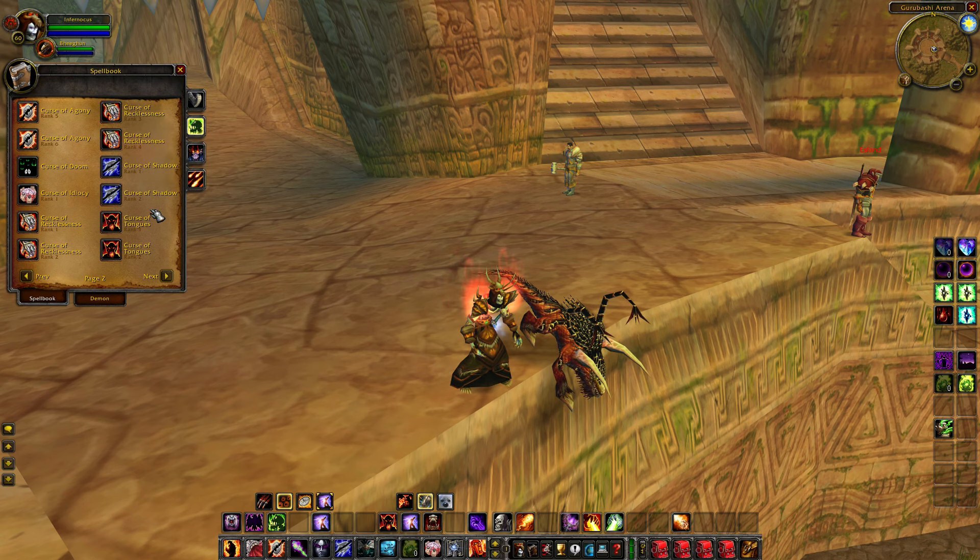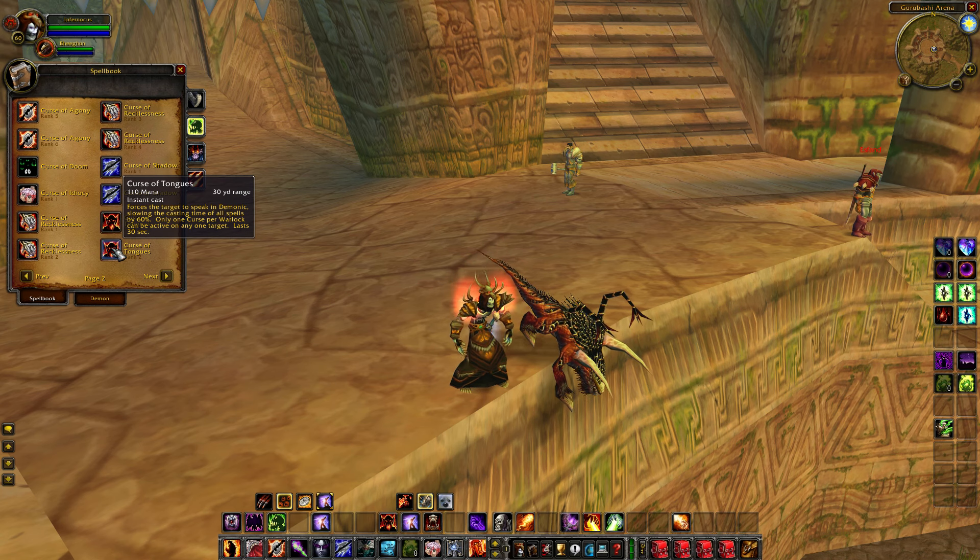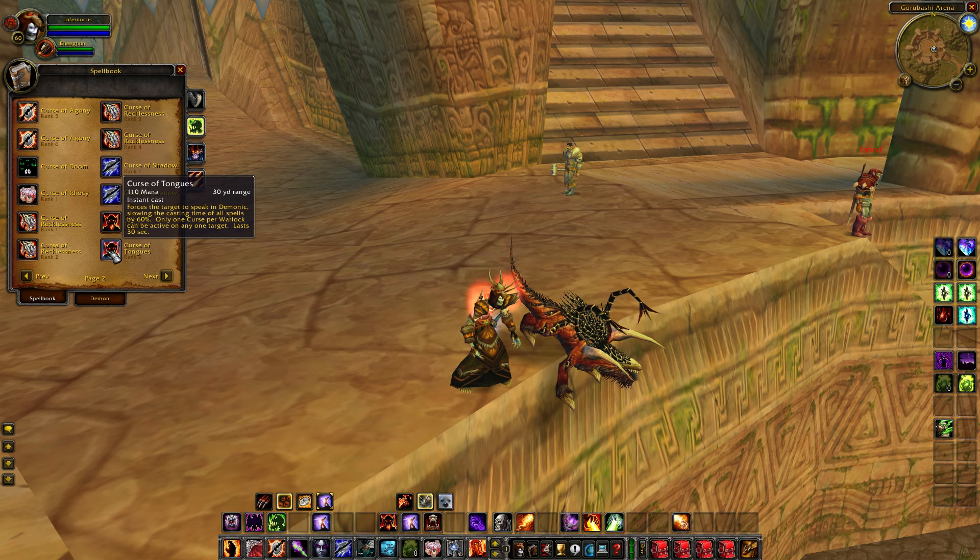For fighting casters, Curse of Tongues is absolutely broken — it forces the target to speak Demonic, slowing their casting time of all spells by 60%. This is insane especially against casters that cannot dispel curses, like paladins and priests. Against mages, putting Curse of Tongues up is very good because it forces them to use Decurse — a global for them as well as a global for you. You'd generally want to put Curse of Tongues up after you've got some DoTs like Corruption and Immolate up.